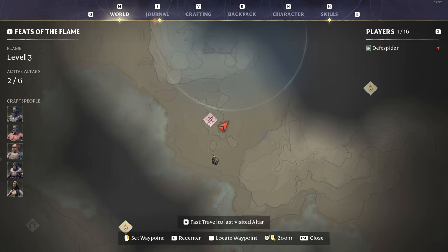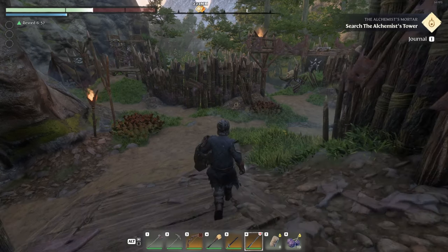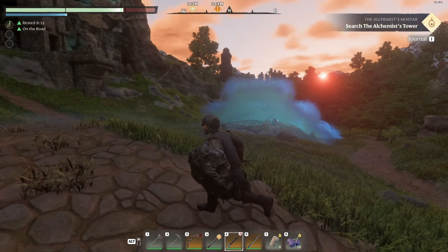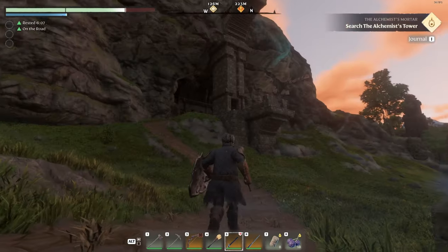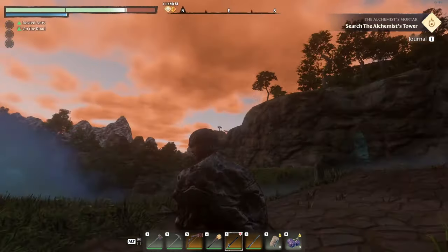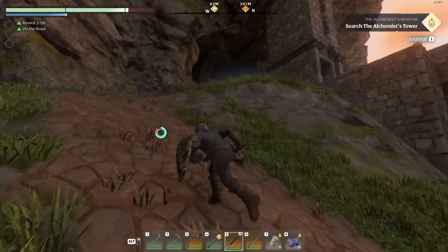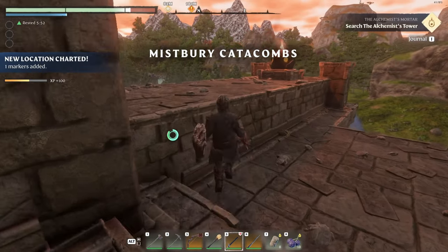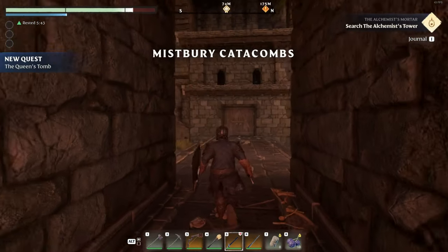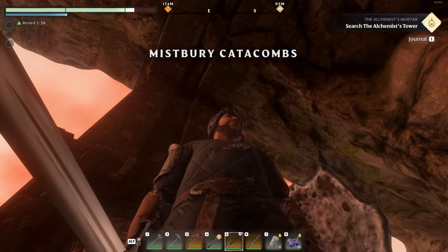The next place is just down the street, and then we're probably going to end up in the shroud — the alchemist mortar is underground somewhere. There's another tower that way, maybe we can reach that and get it out of the way. There's a big tomb-looking structure here — let's take a look. I think this is going to be the Queen's Tomb. Mistbury Catacombs. We have a respawn point right here — let's stand next to it.